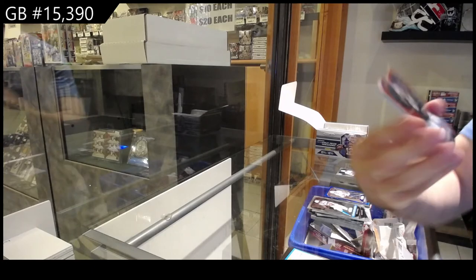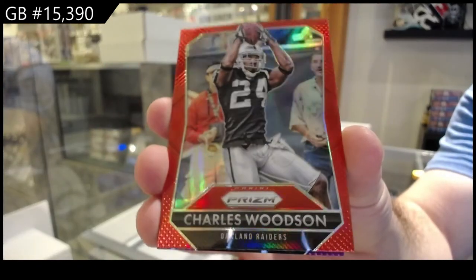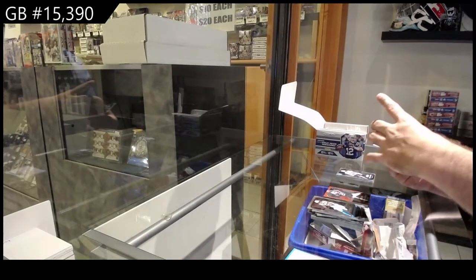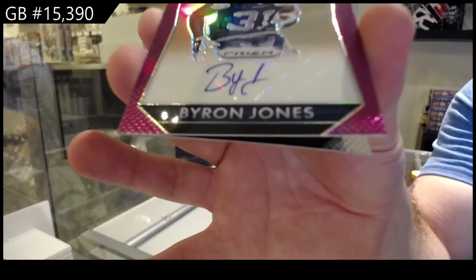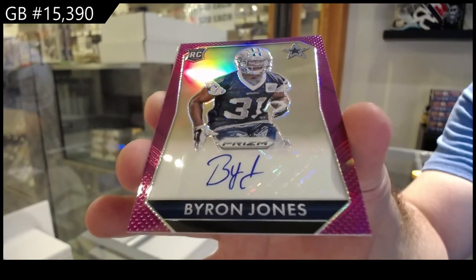We've got a red prism of Woodson for the Raiders. And we've got an autograph of Byron Jones for the Cowboys.